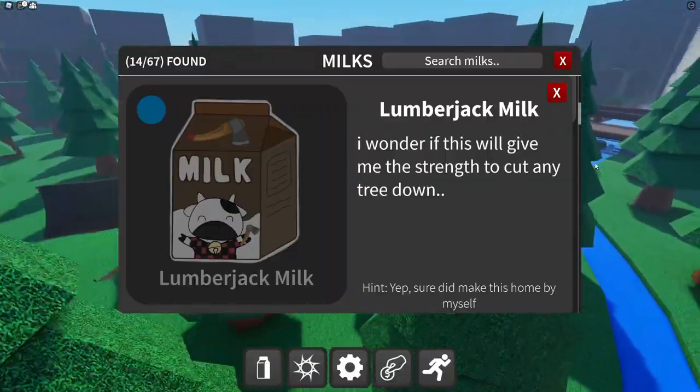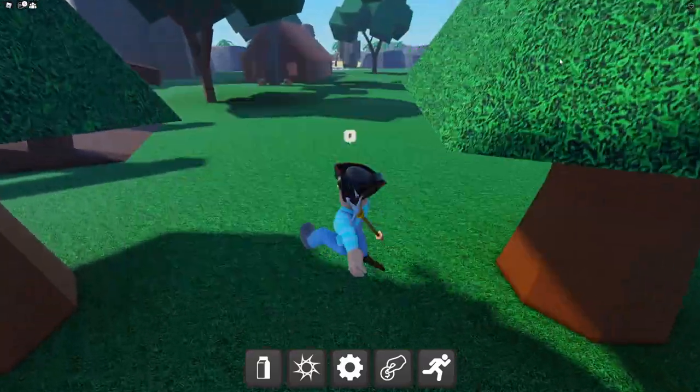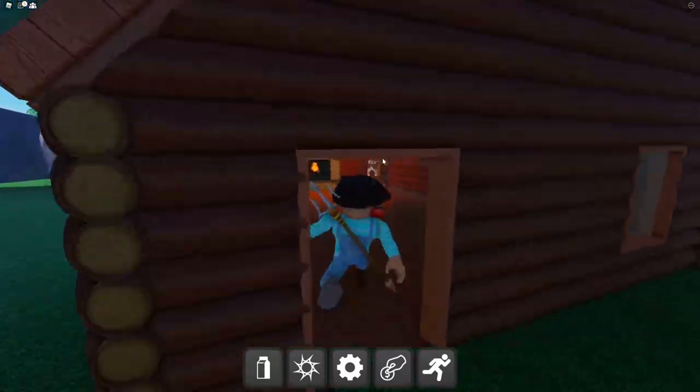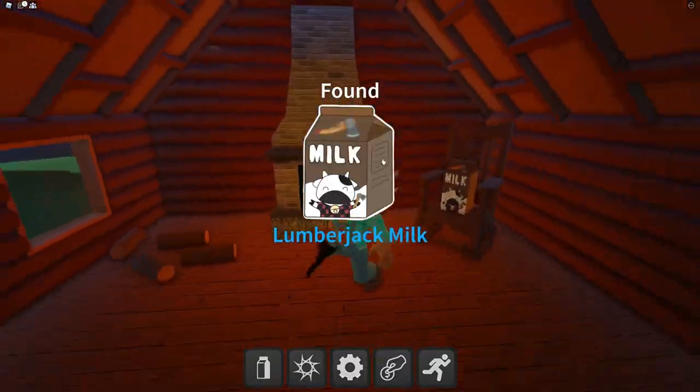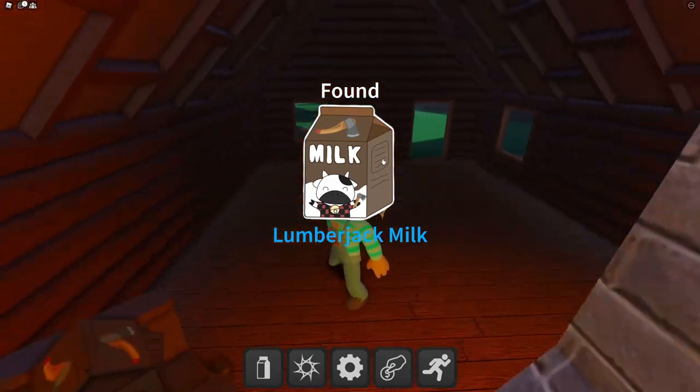The lumberjack milk hint says 'I wonder if this will give me the strength to cut any tree down' and 'I made this home by myself.' There's a little log cabin over here — there must be a lumberjack milk in here. The lumberjack milk is nice and cozy in this log cabin he made by himself.